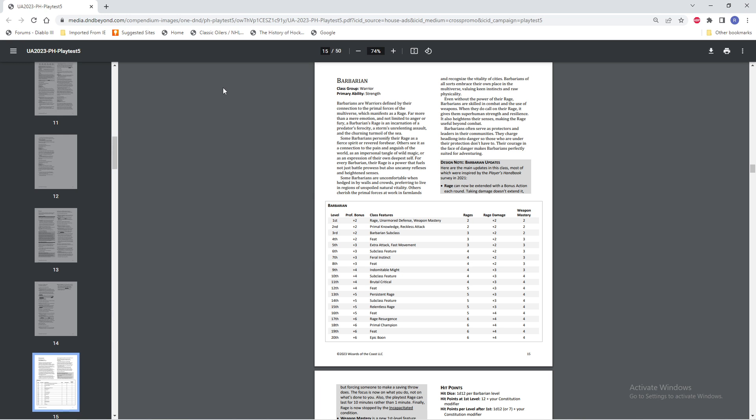If you wanted to just take a one level warlock dip and use charisma, then sword and shield is a good way to go. Classes like paladins were often making up their damage through smites and not actually from the weapon feats themselves. But if you were just playing a fighter or a barbarian, especially a barbarian with reckless attack, you might as well just take Great Weapon Mastery.